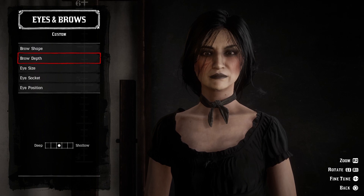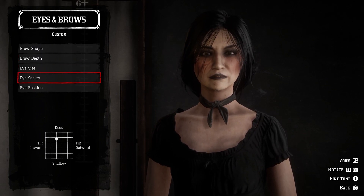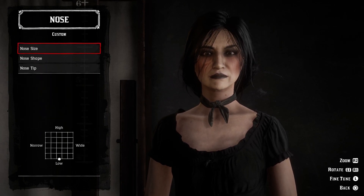She has heavy lines around her cheeks and mouth which make her look older and more mature, so I used a diagonal scar like I had done for one of the other characters to take the attention away from the frown lines.